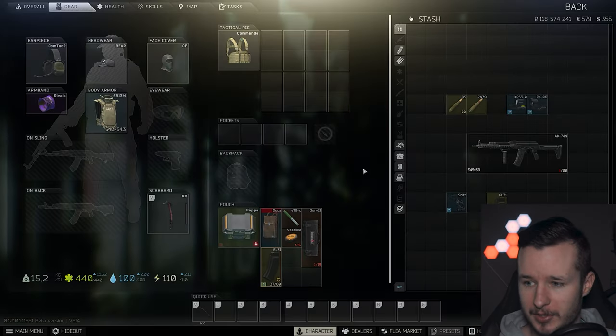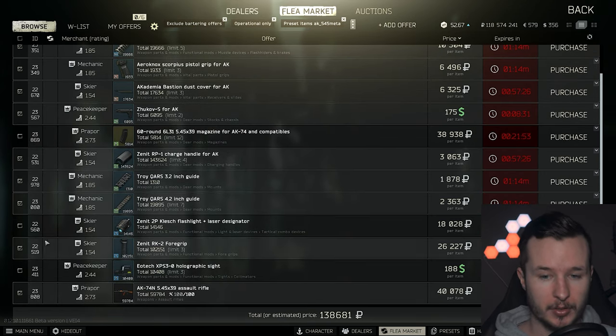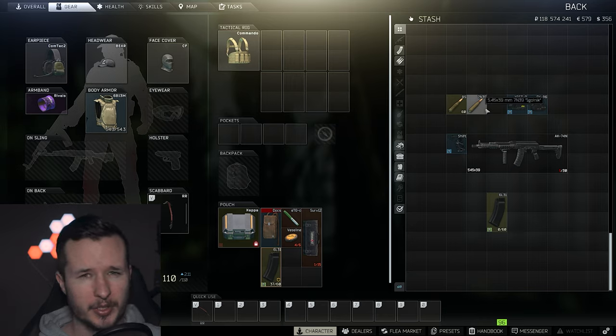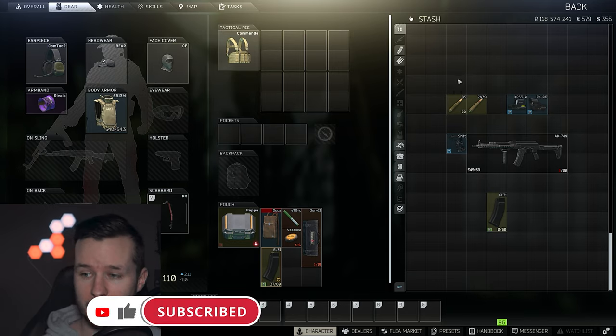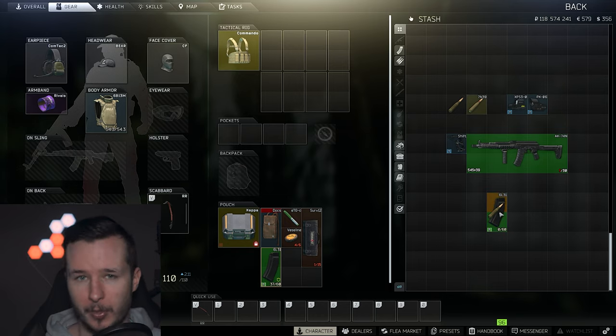This build will cost you roughly 100k, but of course you also need the weapon, a 60-round or 30-round magazine, a tactical light, and sights. For ammunition, in my opinion you have two options. The first is BS, which I go with all the time. I tried Gzhelka and it's pretty good, but it feels like opponents take too many shots. That's why I run the AK with BS — you can pen level 5 armor quite easily, and that's enough for me, especially with an AK.